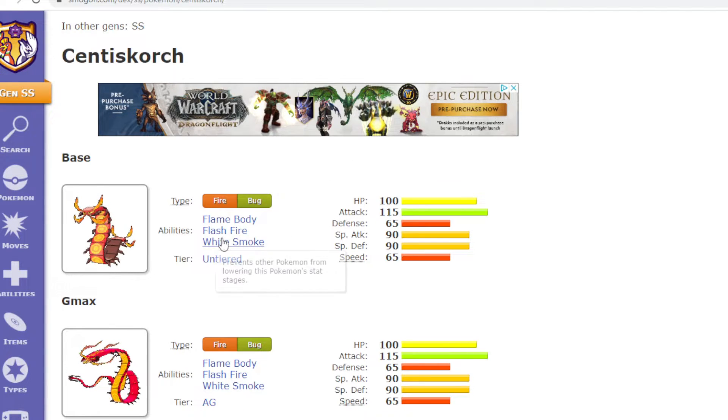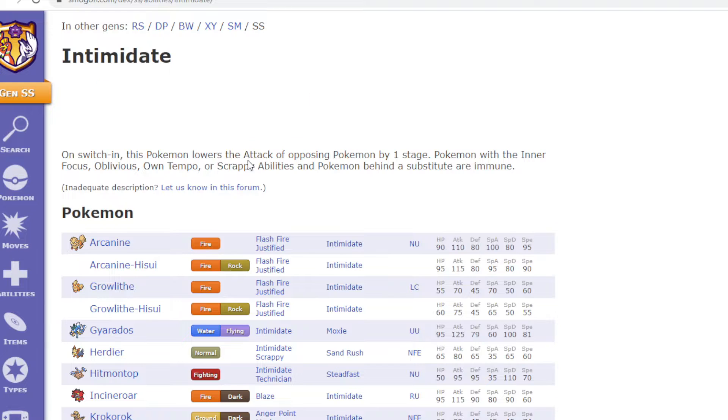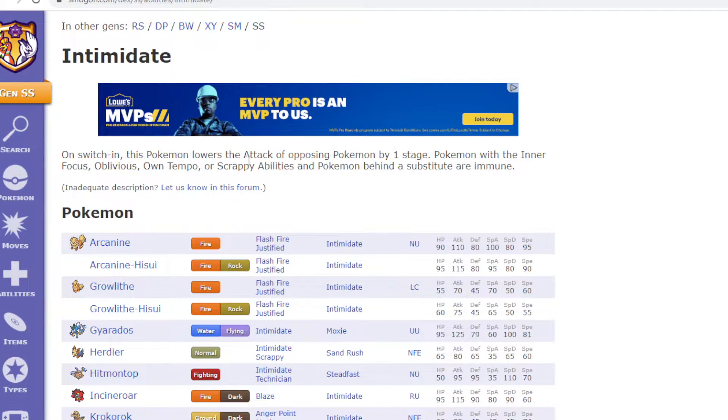Then I would want to change one of its abilities to Intimidate, which basically lowers the attack of any opposing Pokemon when you switch it in — other than Pokemon with Inner Focus or other abilities that are immune to it.